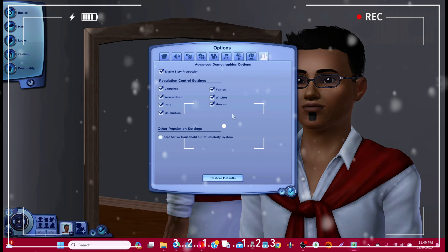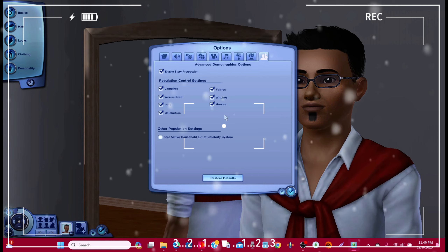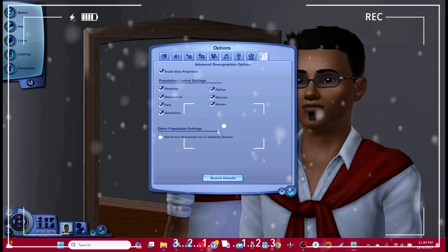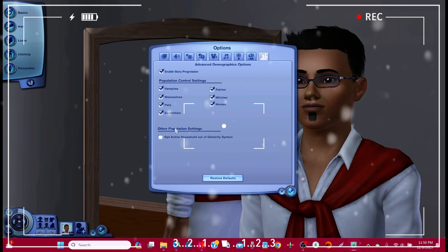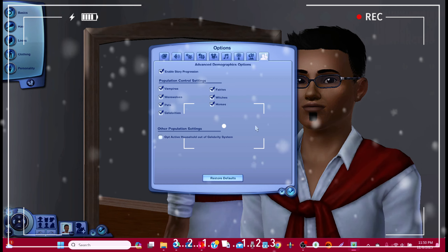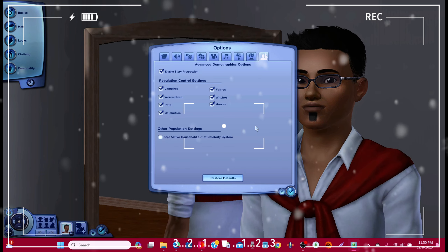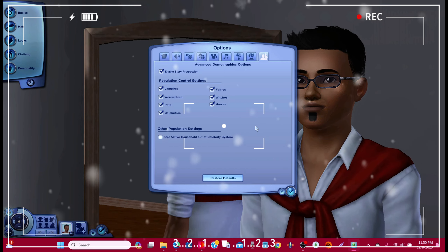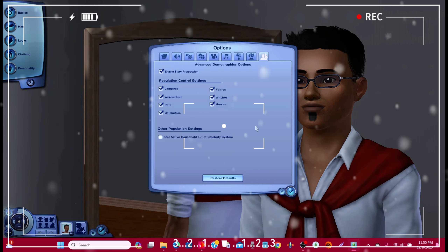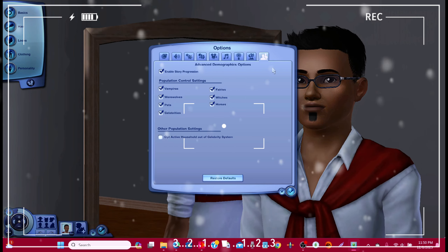Now, last thing you can do to clean up stuff - this is without mods. You can get rid of some of the stuff that comes with all these packs: get rid of the horses, the witches, the fairies, the vampires, werewolves, pets, celebrities - just get rid of them. Because this game is old, you might still see one werewolf or two horses, but if you didn't take this off, you'd probably see 16 different wild horses spread through your game with the game lagging everywhere. So these are just some mod-free ways to speed up your game.